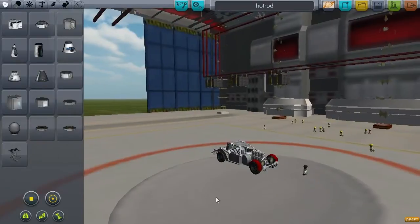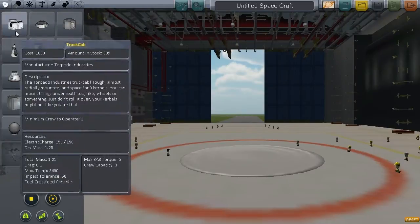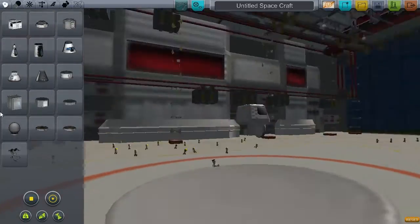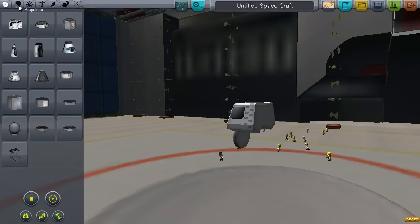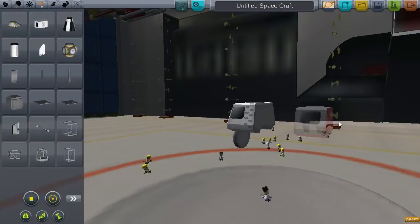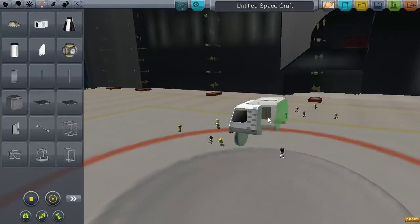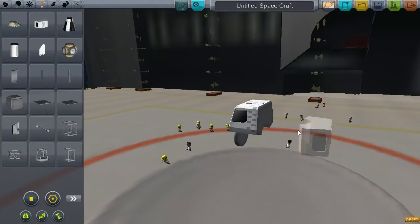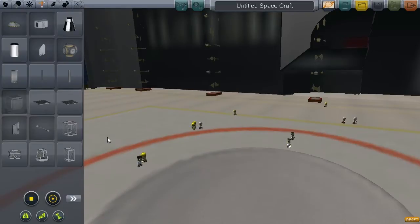So this is one of them here — you might have saw it in the thumbnail. Before I show you all this, I'm going to show you the parts. So you get the truck cab, which looks quite nice, and I've got one disappointing thing about this: you get that, you go to structural and you get the truck crew cab, but it should go in the back, but it doesn't quite go on. You move it around and try to get it there, but it just does not want to go on in any way.